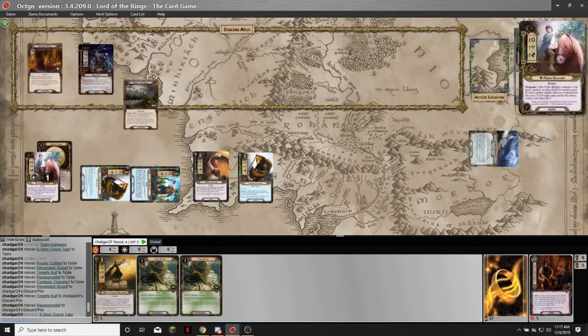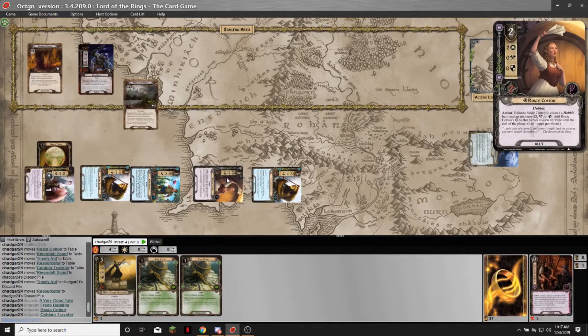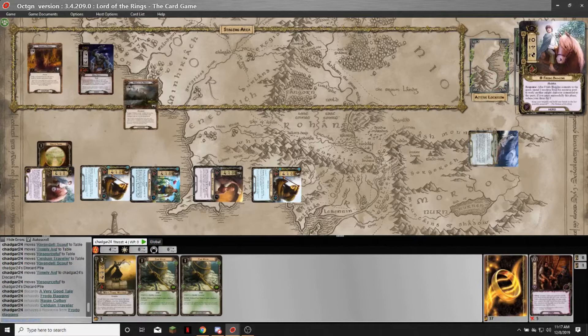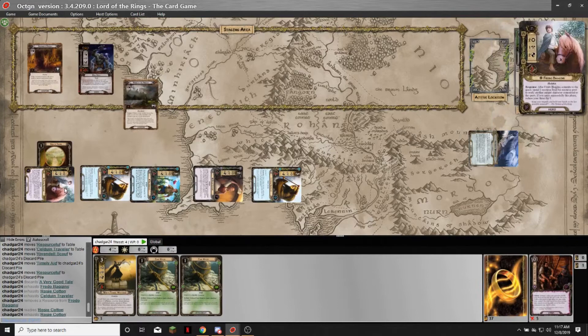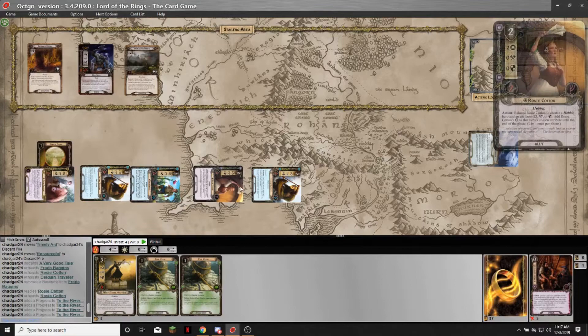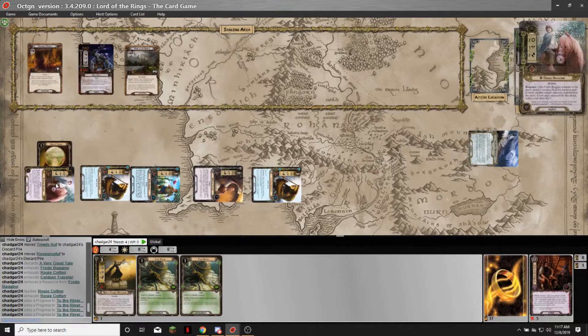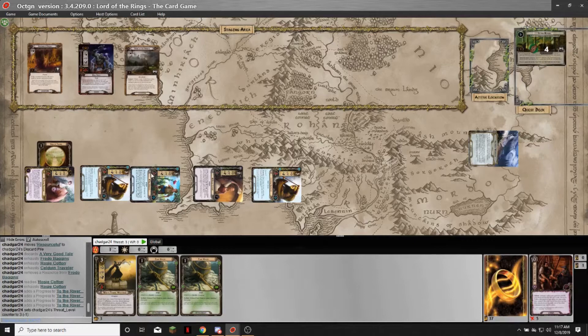I'm going to quest for six willpower. I'm spending Frodo's resource to ready Rosie, and I'm going to add her two willpower to Frodo. So I'm actually questing for eight — eight against four, so I made four progress. Frodo's ability spent a resource and readied a unique questing character. Rosie then contributed her two willpower to Frodo, and she had already committed her two willpower to the quest. Since I quested successfully, I get to drop my threat.